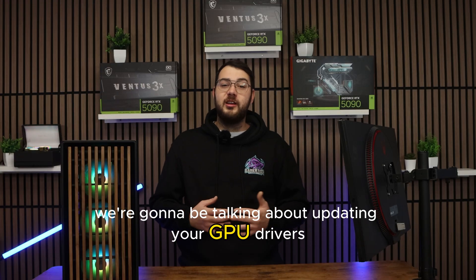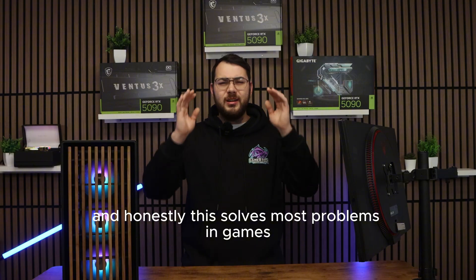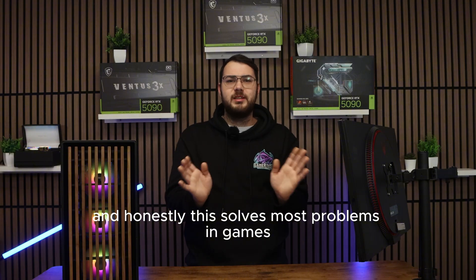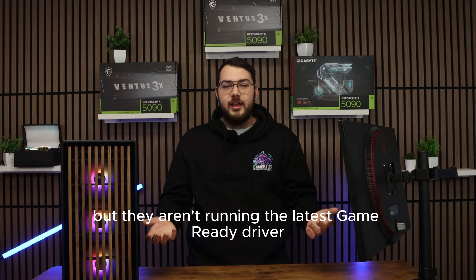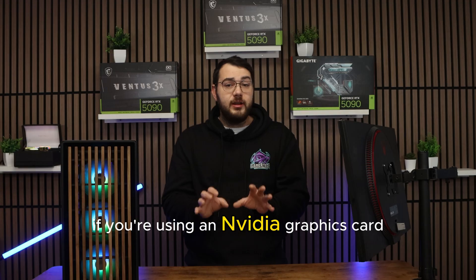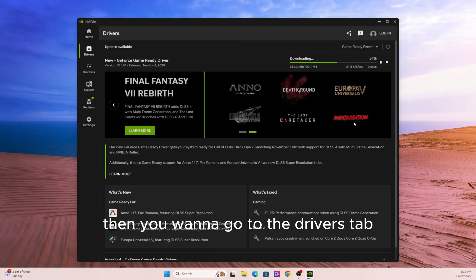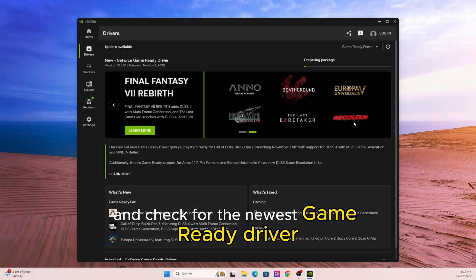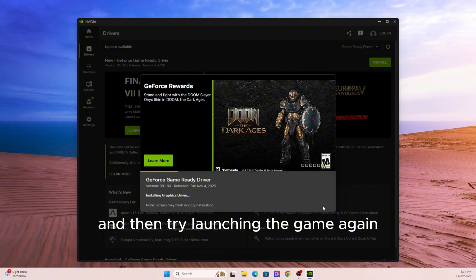In section one, we're going to be talking about updating your GPU drivers properly. The first thing you should do — and honestly this solves most problems in games — is just update your graphics drivers. A lot of players think they're up to date, but they aren't running the latest game-ready driver. If you're using an NVIDIA graphics card, open up the NVIDIA app or GeForce Experience, go to the Drivers tab, check for the newest game-ready driver, install it, restart your PC, and then try launching the game again.